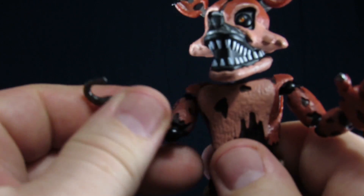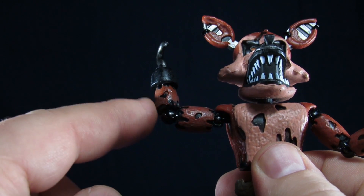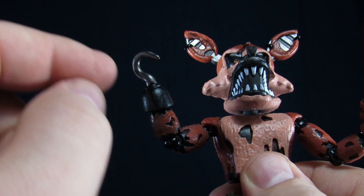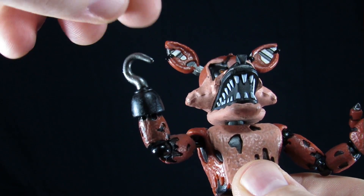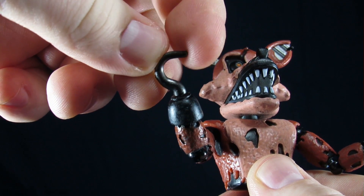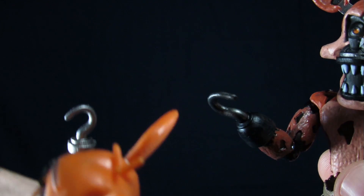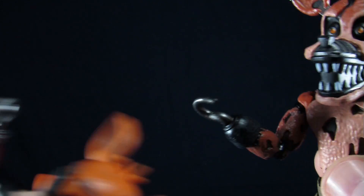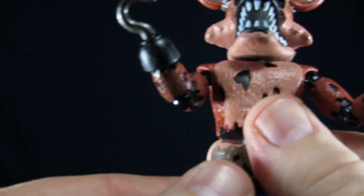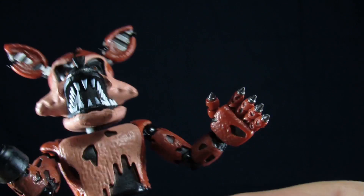Going over his hook arm — there's a lot of deterioration right here. Going up to the hook, it's black here and then silver up top. The hook itself is made out of soft plastic, so you can bend it without worrying about breaking it. It's also an upgrade compared to the original — old Foxy just has a little hook and a little stump. This one actually has what you'd think you'd see out of the Halloween aisle; you actually stick your hand inside of the hook and hold on to it.